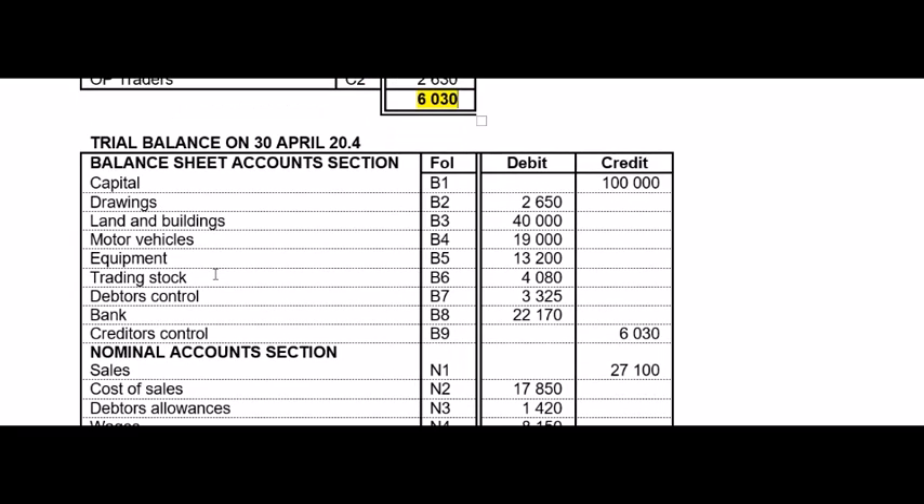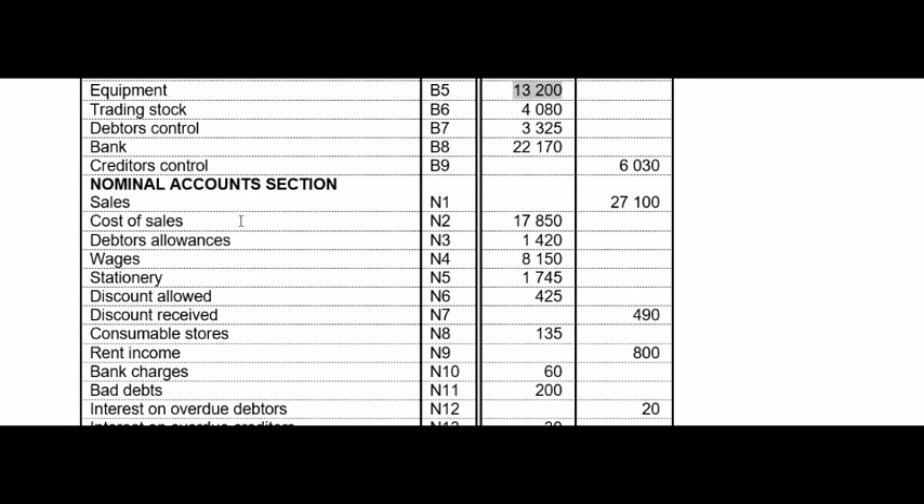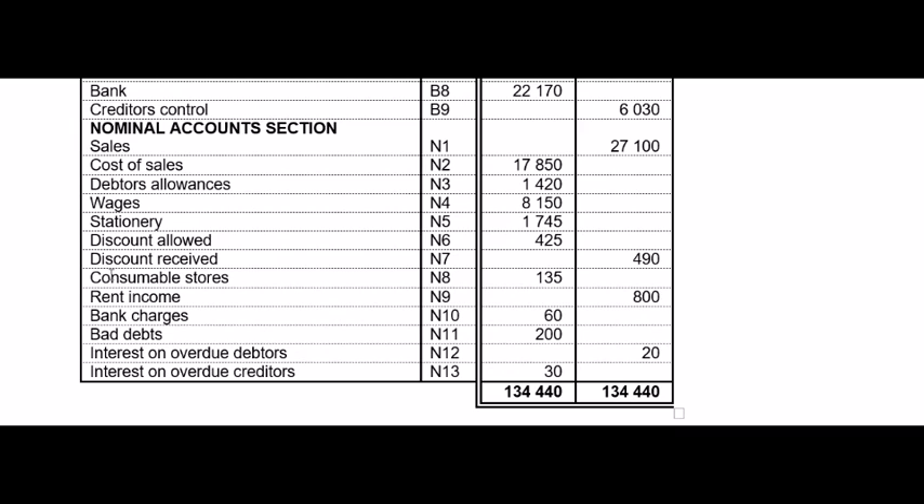For the trial balance, you take the last updated value — the totals or balances brought down on the 1st of May. The side where the value lies in the account is the column you write it in. Capital had a total on the credit side, so write it in the credit column. Equipment had a balance brought down on the debit side, so write it there. For the nominal section: sales, cost of sales, and all of those accounts — remember to include any accounts you created. Order doesn't really matter as long as they're in the nominal section and on the correct side. At the very end, test yourself by checking that your total debits equal your total credits.